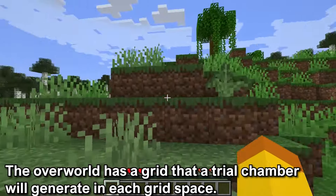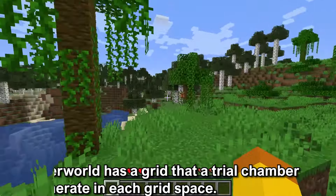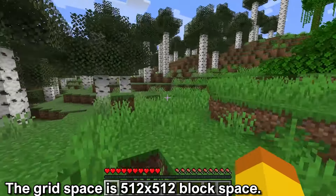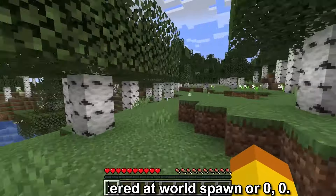In the overworld, there is a grid pattern where one Trial Chamber will spawn in each grid space. Each grid space is 512 by 512 blocks that one Trial Chamber is found in. This is centered at 0,0 in the overworld, or spawn.